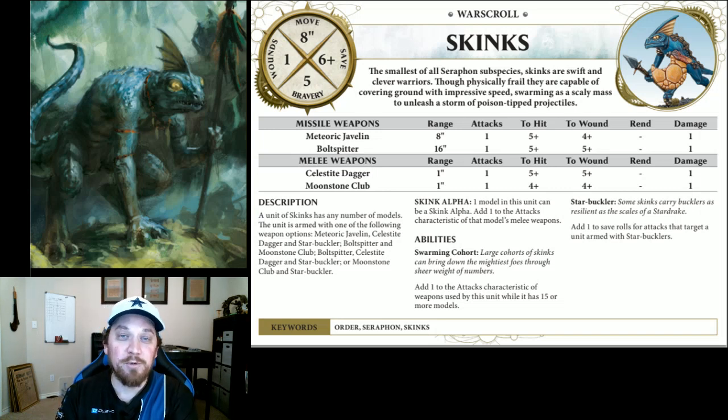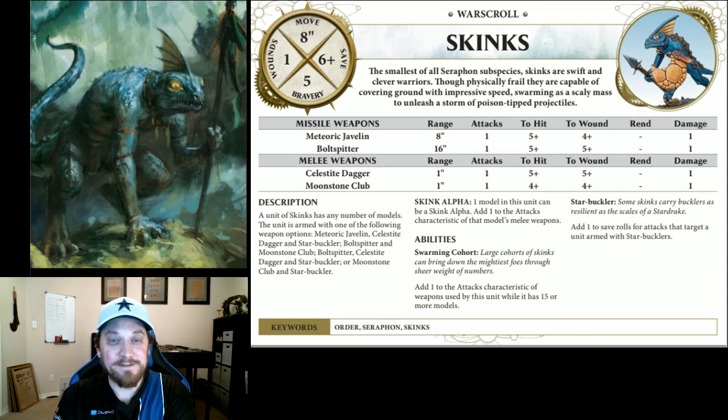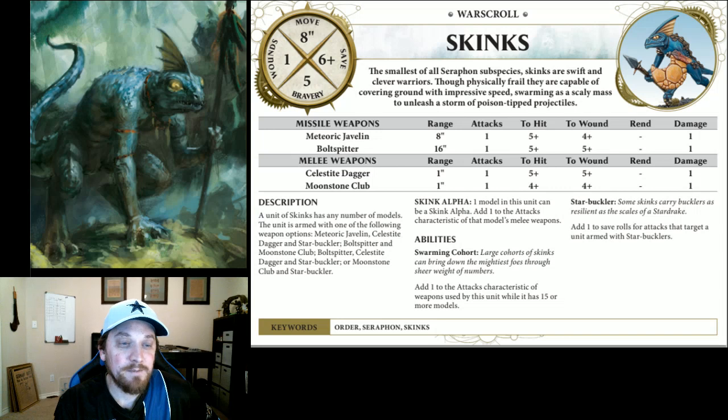The only thing that really changed there was our bravery — bravery got a lot worse. In Starborn it goes back up to ten, so that goes back up to normal. But in Coalesce, if you're bringing Skinks, you're going to have to worry about bravery now, because it's at five. We still have the Javelins at eight inch range, one attack, fives and fours, no rend. Bolt Spitters at 16 inch range, one attack, fives and fives, no rend. And we have the Dagger — one attack, fives and fives, no rend, one damage — and the Club at fours and fours, no rend, one damage. So you have some options here of how you can kit out your Skinks.